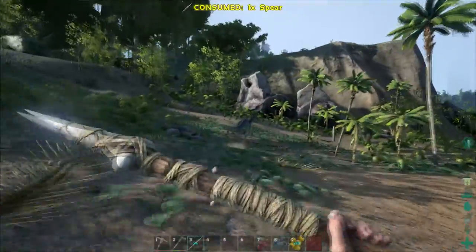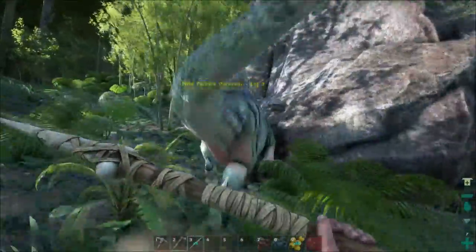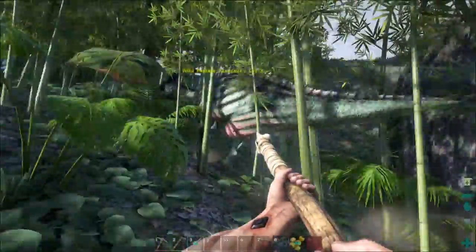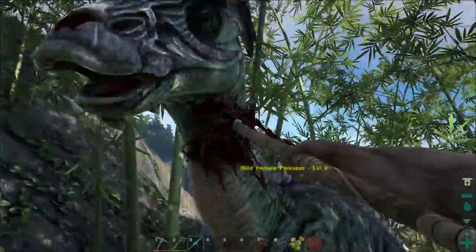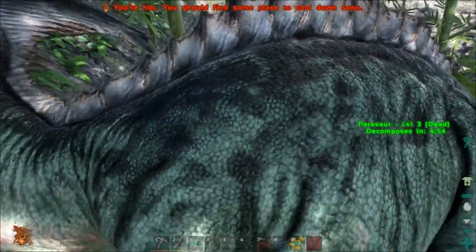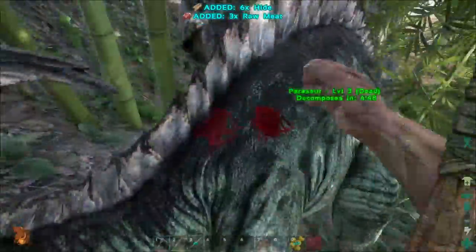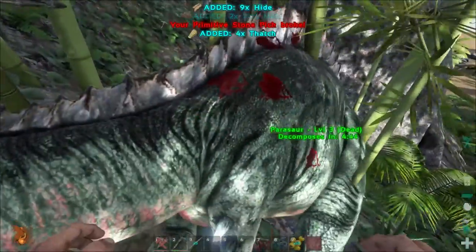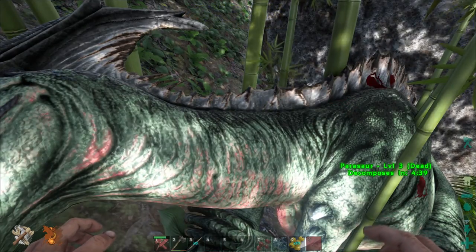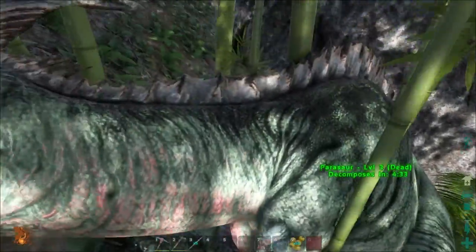You can also throw your spears by right-clicking. I'm going to go ahead and take out my pickaxe - with the pickaxe you get more meat than hide from dinosaurs, and with the hatchet you get more hide than meat. When one of your tools break, you can hit Shift and then the hotkey the tool is bound to to instantly repair it, if you have enough materials in your inventory.